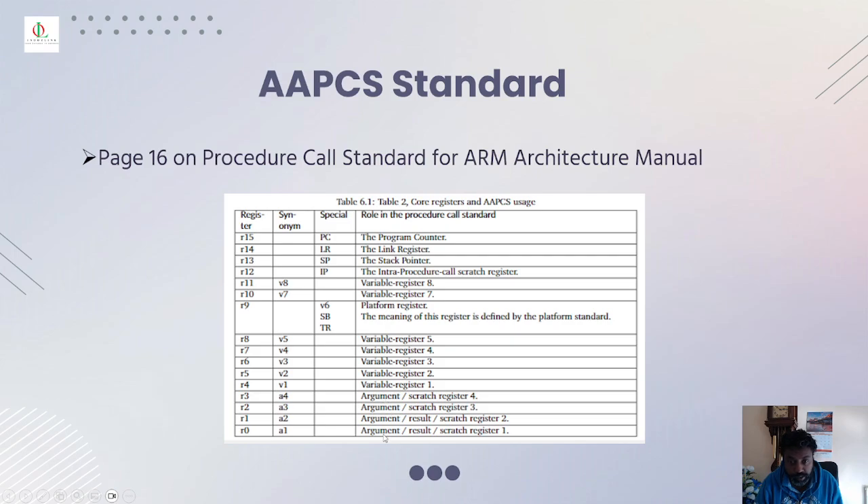R0, R1, R2, R3 are the argument registers — int A, int B, int C, and so on. R0 and R1 return the result value. R4 through R8 are variable registers; R9 is the platform register; R10 and R11 are variable registers; R12 is the IP intra-procedure-call register; R13 is the current stack pointer; R14 is the link register; and R15 is the PC program counter.